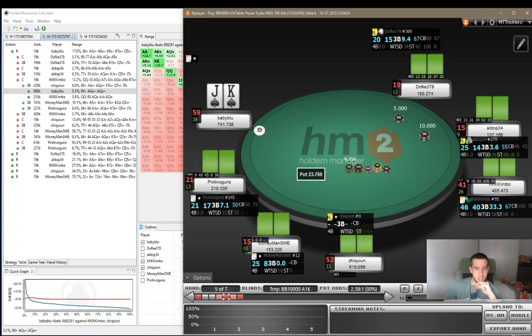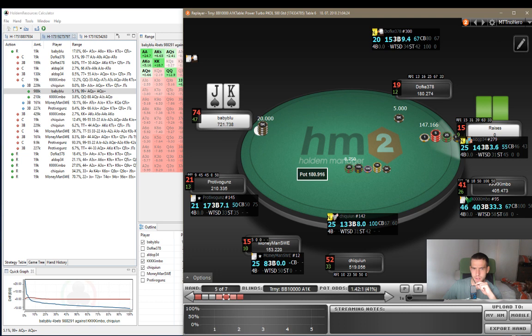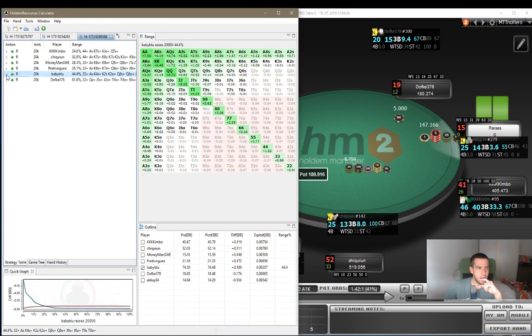Let's go to the next hand. King-jack suited. We open on the button and get shoved on in the big blind for 15 big blinds effective. I would imagine this should be a pretty easy call. We do cover him by a mile. He's going to be shoving fairly wide there for 15 big blinds.